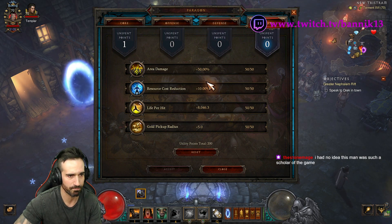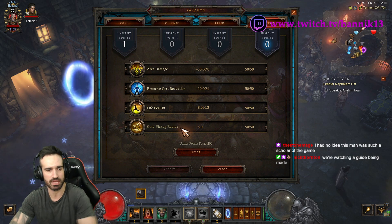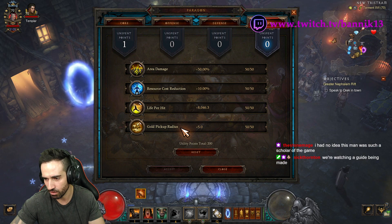For Defense, prioritize Resist All, then Armor, Life, then Life Regen. For Utility, go Area Damage, Resource Cost Reduction, Life per Hit, and then Gold Pickup Radius — not Gold Find, Gold Pickup Radius.